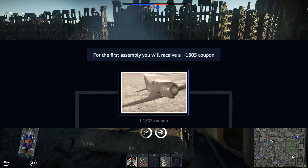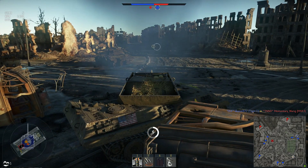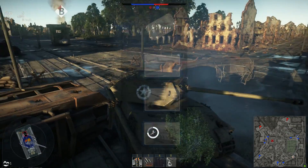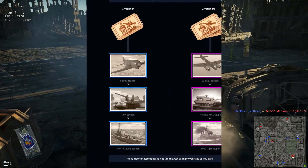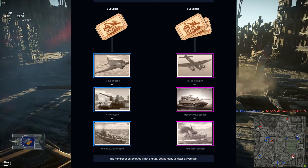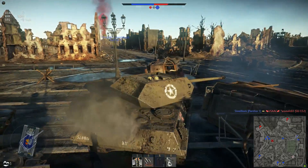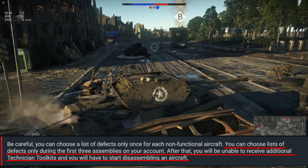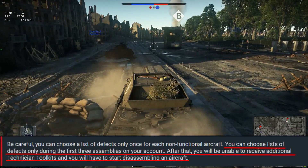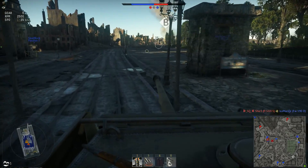The first I-180S that you complete can be exchanged for either the Panzer Toaster or the Russian Boat. For the next I-180S you build, you can trade for another Tier 1 vehicle, or if you complete two more I-180Ss, you can get one of the Tier 2 vehicles — the fancy ones: the JU-88J, Merkava, and the HMS Tiger. Once you have completed three I-180Ss, you can no longer do a flight diagnostic, so you really just have to guess and check to examine every inch of the aircraft. If you want everything from the event, you'll need to complete nine I-180S aircrafts.